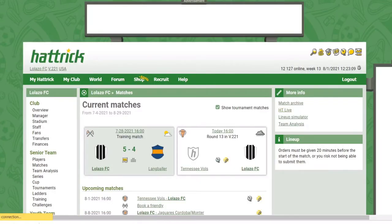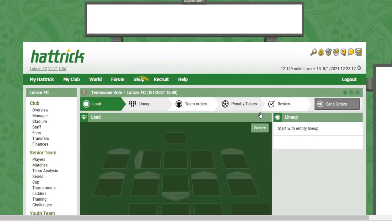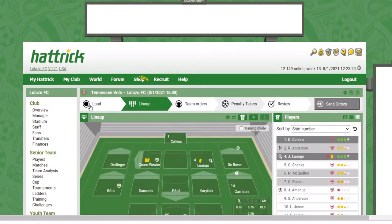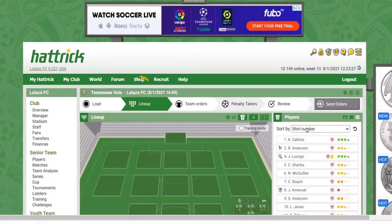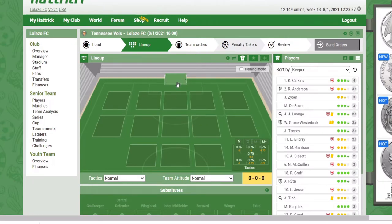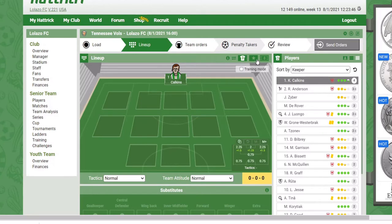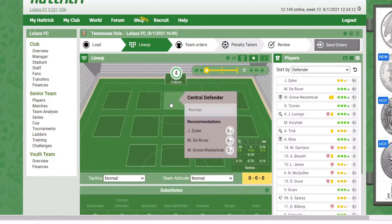Let's click on matches and create the lineup for this next game — it's today at 4 PM, so I better hurry. I'm going to click here and start making the changes. What I usually do is go to the first step, which is Load, and I create the lineup from scratch — that's the best way to find the best players. I always start from the goalkeeper; this is pretty straightforward. The best goalkeeper I have is four stars. I click on the second little icon to show me the stars throughout the length of the game, from minute zero all the way to minute 90, with a break at minute 45.